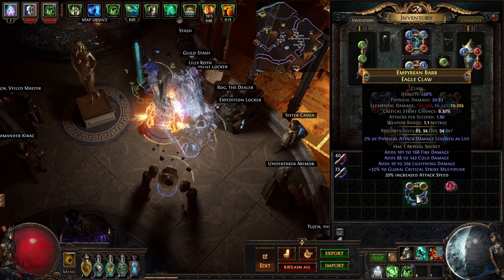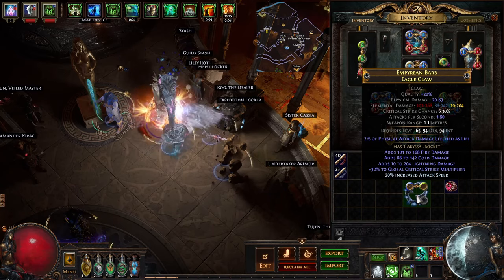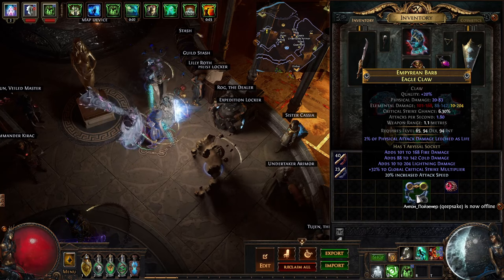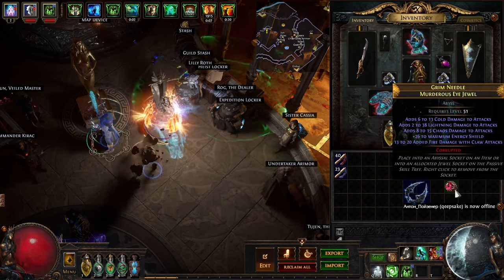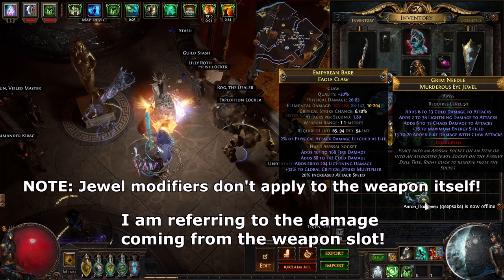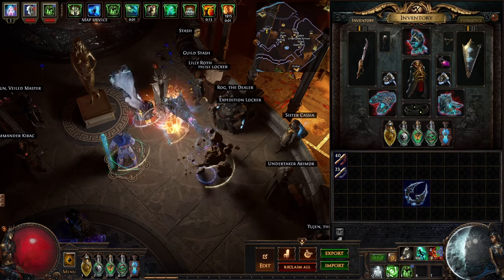If we look at this claw, it's got 640 EDPS, high crit multiplier, and it's a fairly fast attacking weapon. We've sacrificed a suffix for an abyssal socket, so it's only a two-link item instead of a three-link. But in exchange, we can put a jewel like this in — it's only a five-mod jewel, but as you can see it adds four different attack modifiers and energy shield onto the claw, giving us a lot of damage and ES.